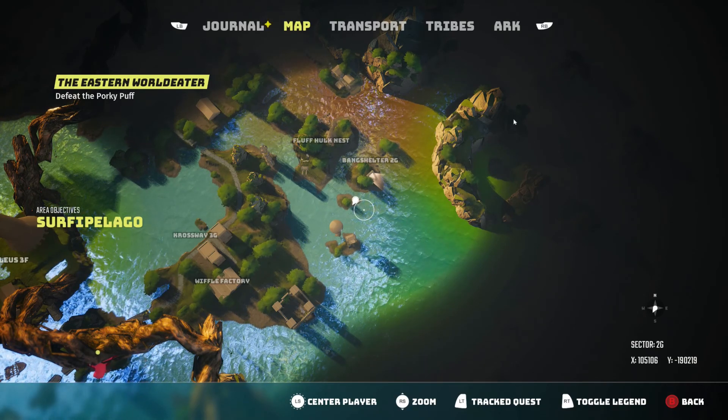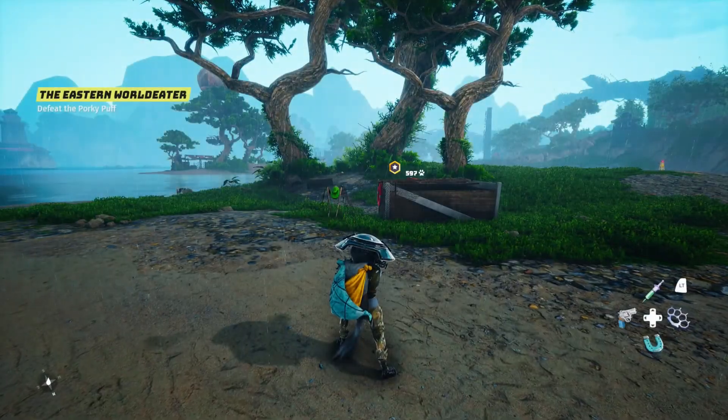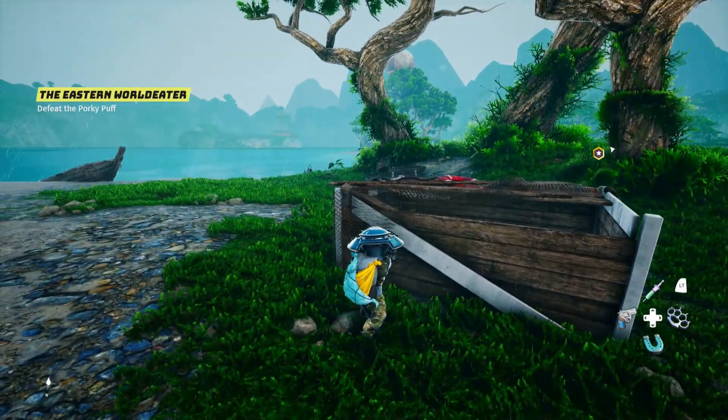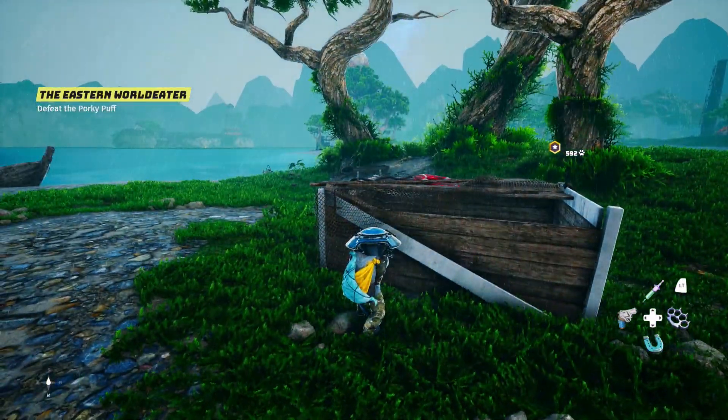When you head over here to this little island, there's gonna be one enemy, so you have to kill that enemy. Once you do that, you are good, and the engine upgrade is gonna be right here on this box. I already opened that box, but yeah, here is exactly where you can find it.